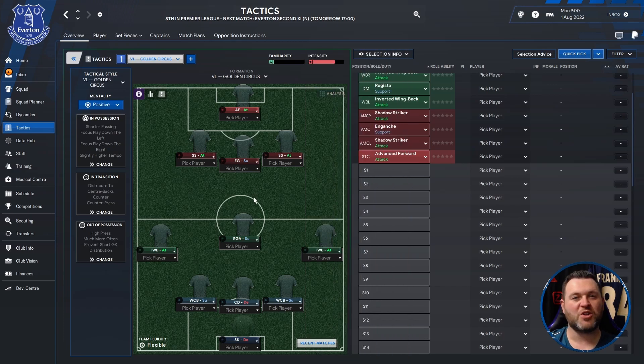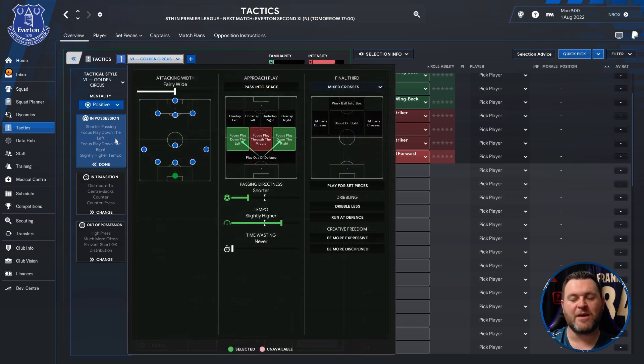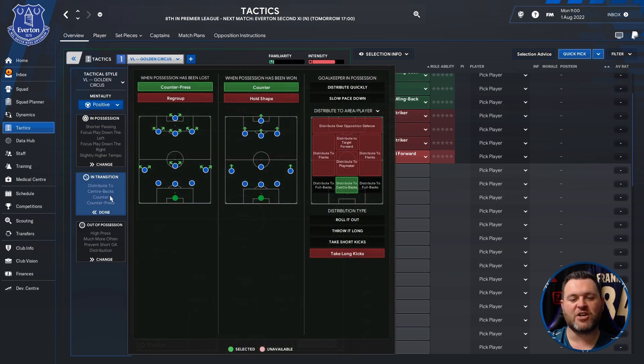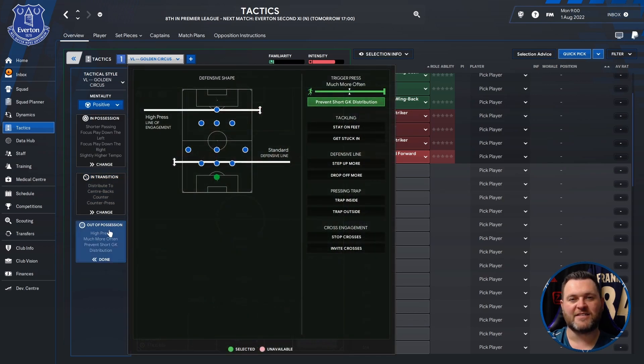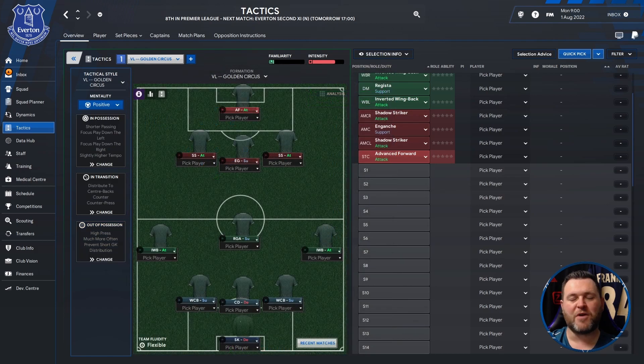It's a 3-3-3-1, or you could look at it as a 5-1-3-1. Its tactical style is Golden Circus, its mentality is positive. In possession, in transition, and out of possession settings are all configured accordingly. So that's a breakdown of the tactic and some of the positions.